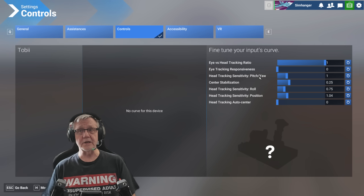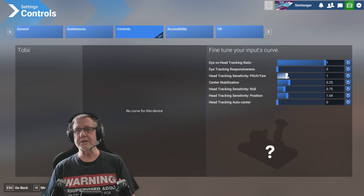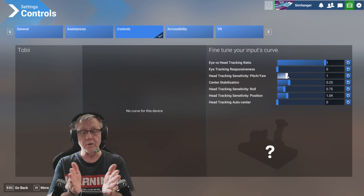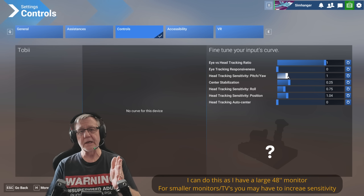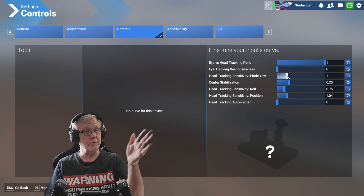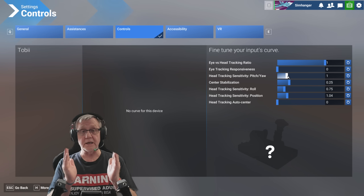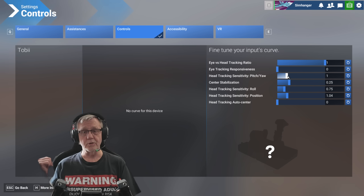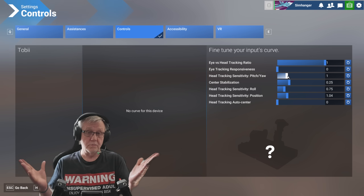Head tracking sensitivity covers pitch and yaw. Pitch is looking up and down; yaw is looking left to right. I've got it set to one, which means my head movement is a one-to-one ratio with the cockpit — if I look 90 degrees, my view in the cockpit changes 90 degrees. If you wanted to get a 90-degree view but only move your head 45 degrees, you'd double the in-cockpit view change by setting it to two. I like a one-to-one ratio; I'm not often looking right behind me and I can use camera views for that.